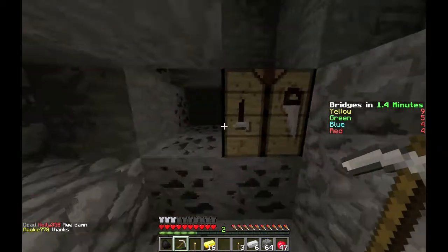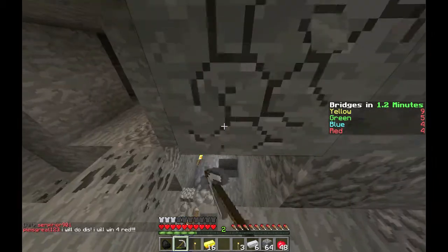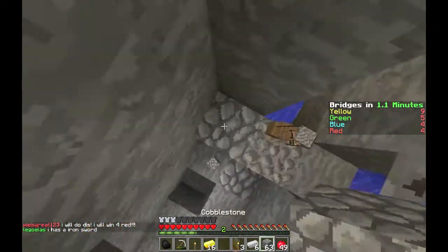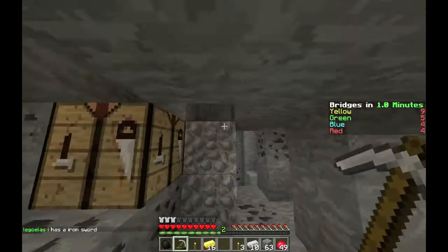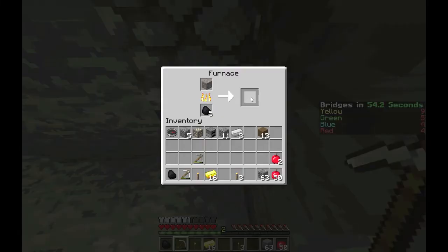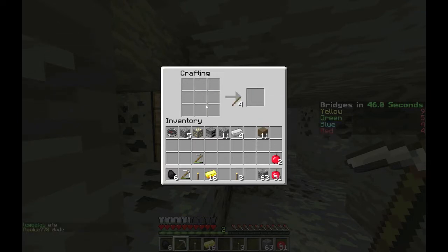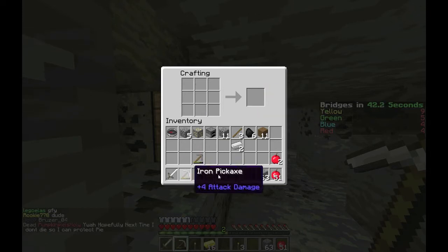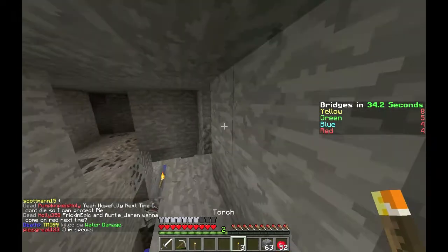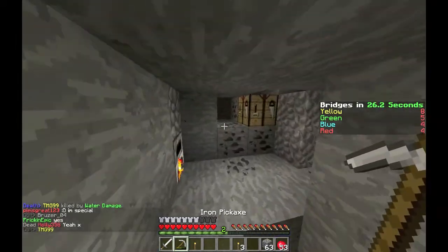I've gotten spleefed before into the void! Let's see what's over here — a bunch of coal and an iron pickaxe, I don't need another one. Let's make leggings, and then an iron sword because we definitely need one. Now let's make boots and a helmet. We should be good — this is actually pretty nice. I'll throw the rest of the gold out for anyone who wants it. We are pretty much ready!